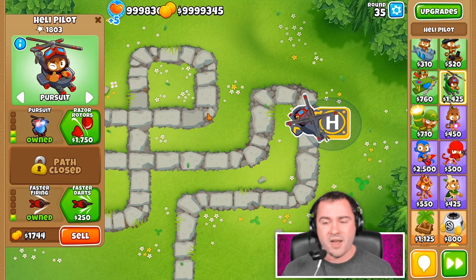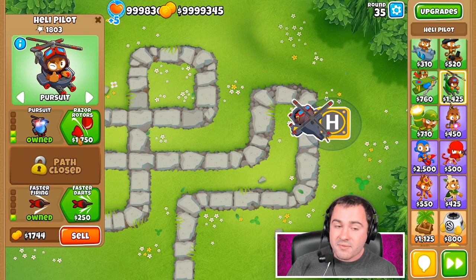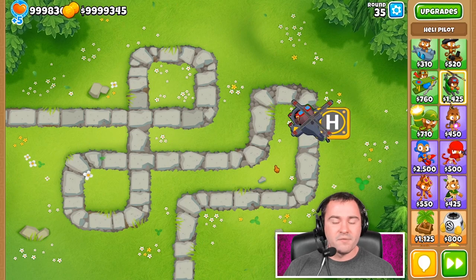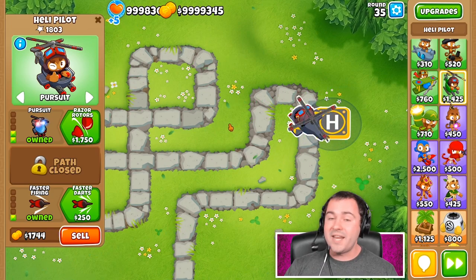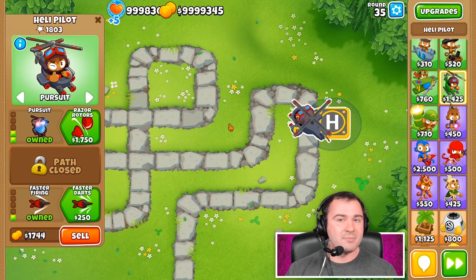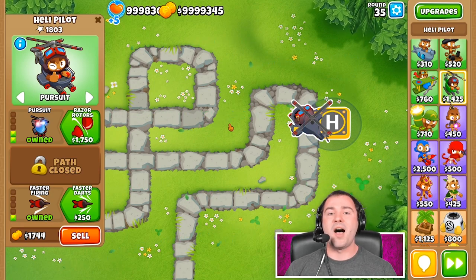He can't pop lead balloons, and he can't pop camo balloons at this upgrade path — that's fair enough as a weakness. But you can easily deal with that by getting a village for late game or a village-alchemist combo, and he's already worth it still. Getting a couple upgrades and buffs on him in combination with all the other upgrades makes him just a very powerful tower overall. That's why he comes at number one on our list of top five first tier towers in the game.